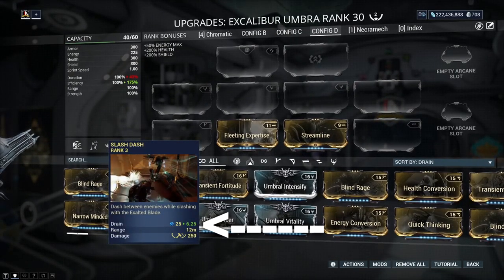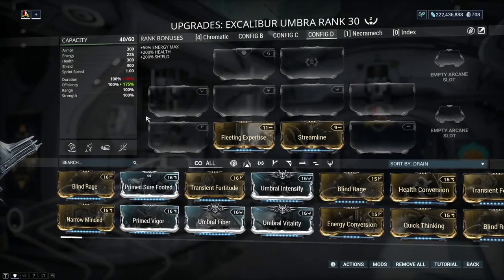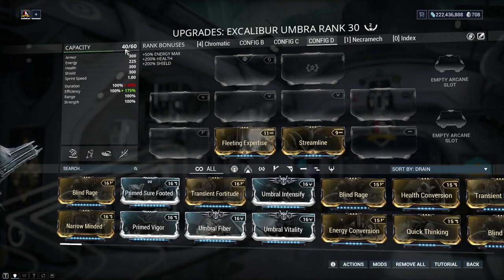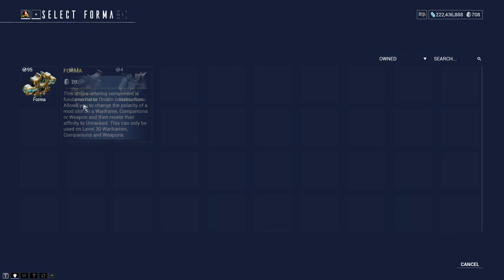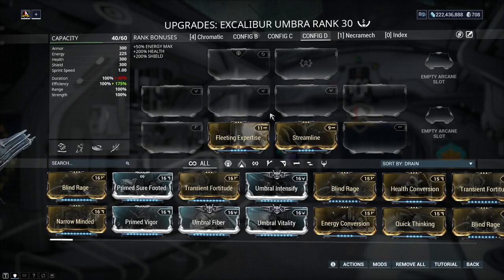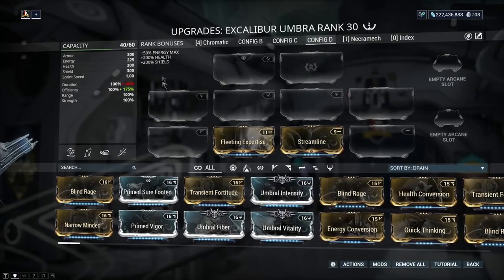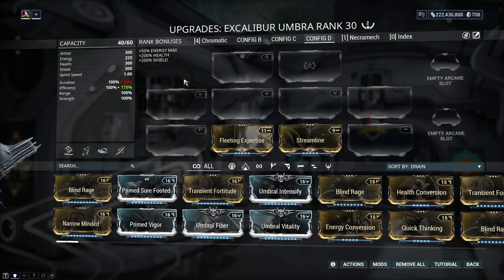So when I hover over this ability you can see it now says 6.25. Something else you might not know is that every remaining mod capacity you have on a build gives you 5 extra starting energy. This is why putting Formas into Warframes is a very important thing to do to utilize your builds. This may be why on some builds you'll notice that when you start a mission you have plenty of energy, but with a different build you don't — that's because you've got loads of spare capacity left over, and all of that capacity is good for the start of a mission.